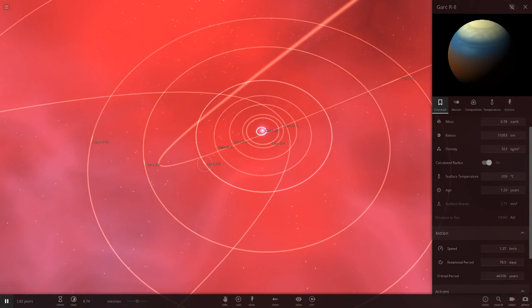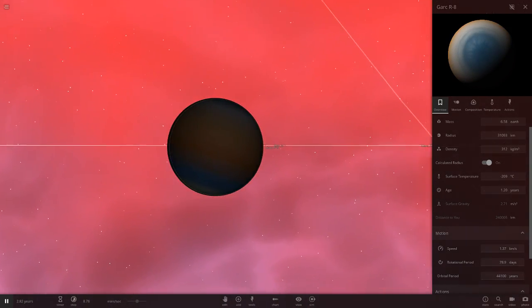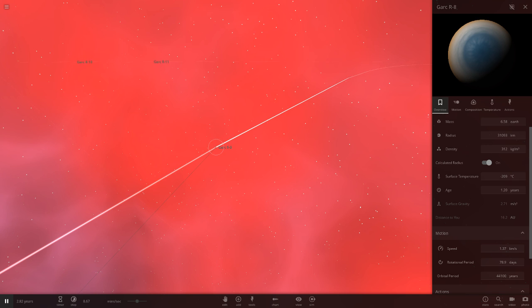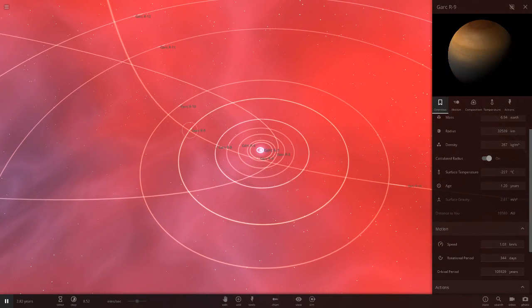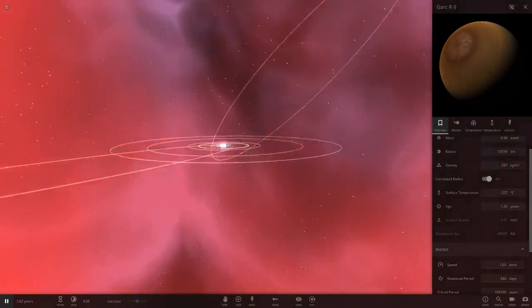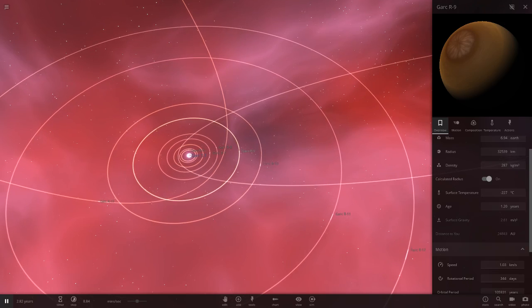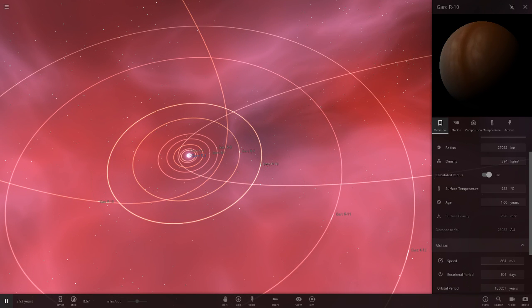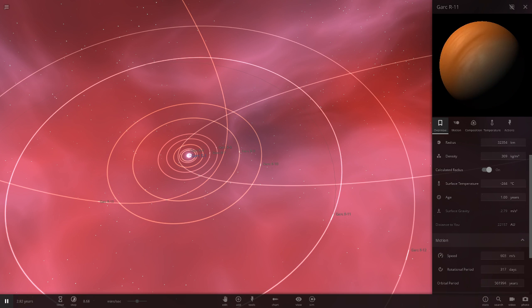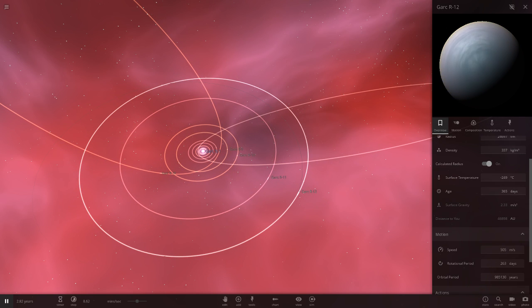Garc R8 is another random spawn gas giant — pretty dark this far out in the system. R9 is another random spawn gas giant. R10 is yet another random spawn. R11 and R12 are also random spawns with regular colors. No heavily modded ones today, which is a little surprising since I know Nika can mod.